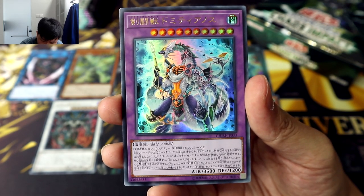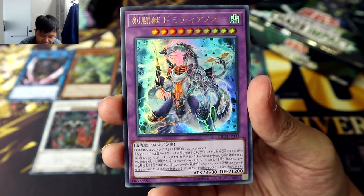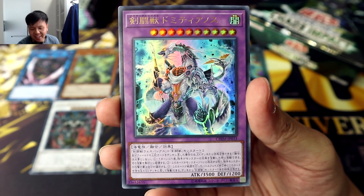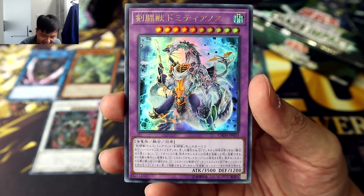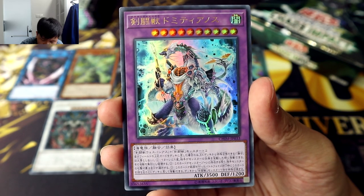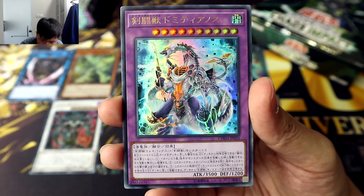First effect: once per turn, when your opponent activates a monster effect, you can negate that effect and destroy it. Second effect: while this card is on the field, you get to choose the targets of your opponent's monster's attacks. I mentioned this effect in the community tab a few weeks ago, and it is so insane — I just love it so much, and it's so interesting and new. Third effect: at the end of a battle phase in which this unit battles, you can return this card to its owner's extra deck and special summon one Gladiator Beast monster from your deck.